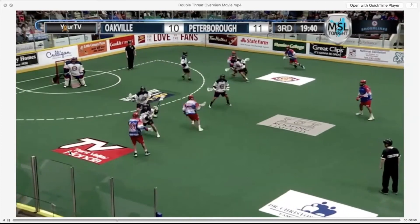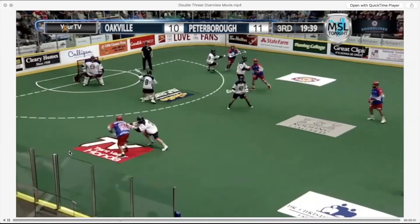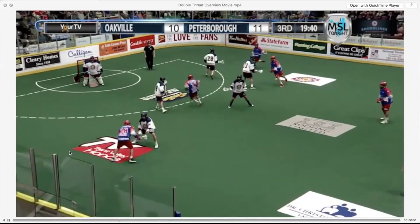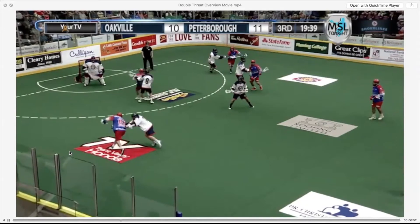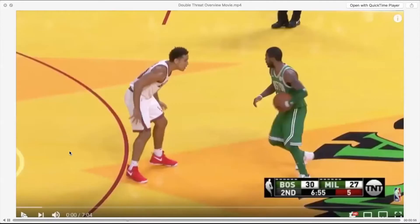Watch Sean Evans chop his feet and beat his man so cleanly. He's so close to his guy that when he makes his move, his guy tries to jack him — but he's just outside of his ability to jack him, and he's able to cleanly turn the corner to the middle. That's tight space.